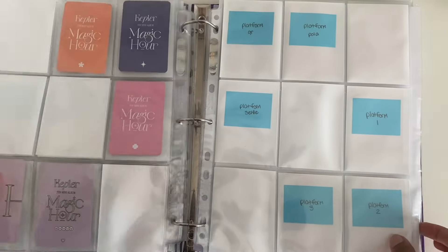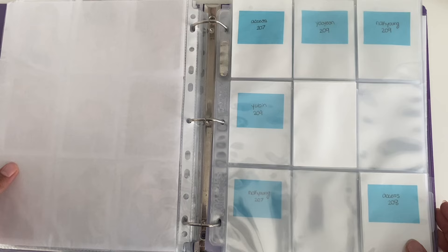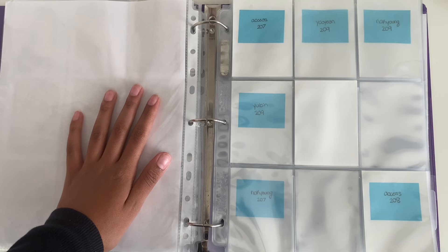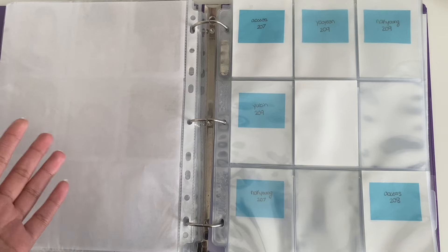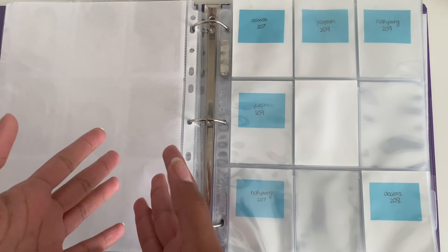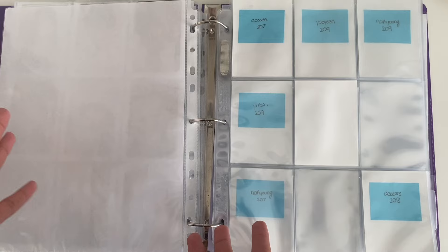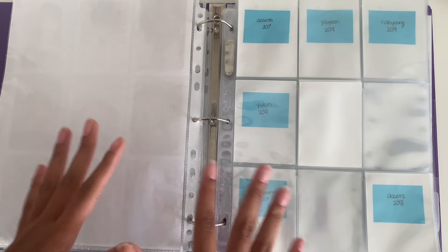The next collection in here is Triple S, and oh my gosh I have news. I have made the decision to expand my Triple S collection and I'm going to be collecting OT24. That sounds crazy because that's 24 people and a lot of cards, but Triple S honestly became my second favorite group besides Luna, and I just really love them a lot. I love all the members and their cards are really cute, so I'm going to try and collect everything. This collection might not have fast progress since there are so many cards to get, but I'm gonna take my time with it.